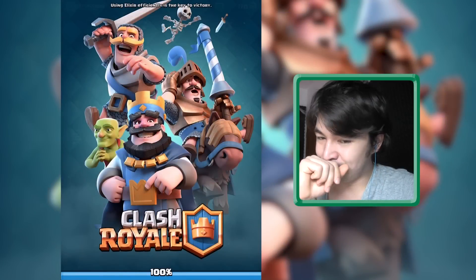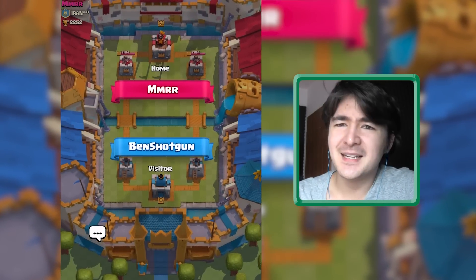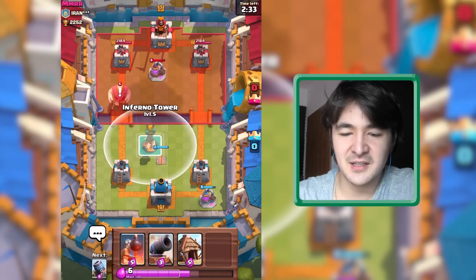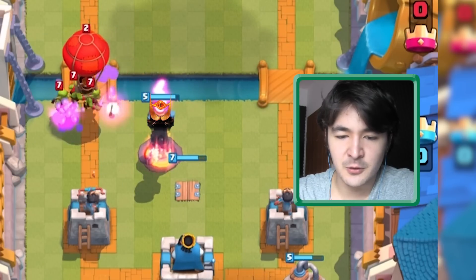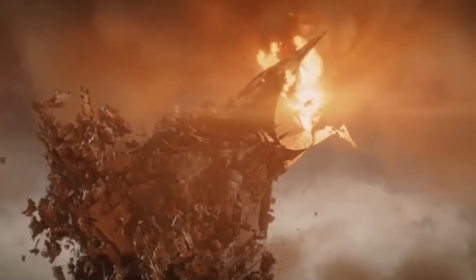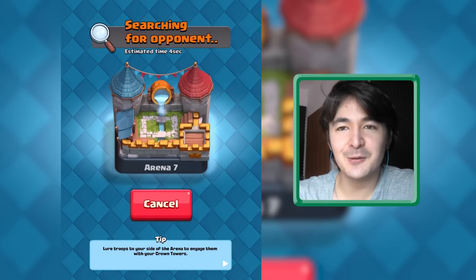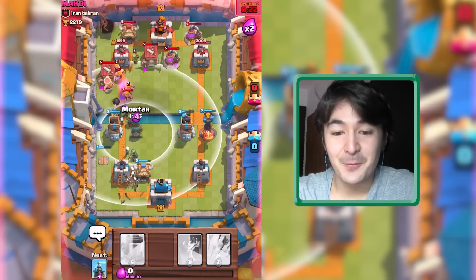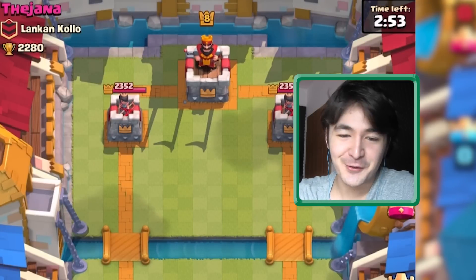I will try to get at least one win. Level 7 from Iran. Elixir collector — good thing we have one. Giant coming in, let's place an inferno tower. And a balloon — let's distract them and buy our inferno tower more time to take down these guys. He took down my inferno tower. I have to get arrows because if someone has minion hoards or something I need to be able to defend. All the troops on our left side are just fighting each other. He is also going for a building deck — he is serious about building, building a lot of buildings.